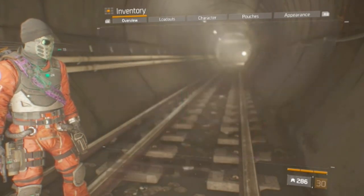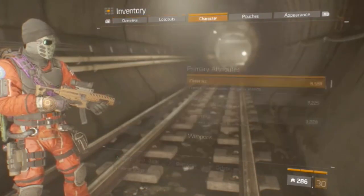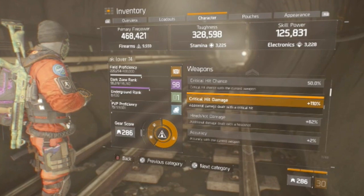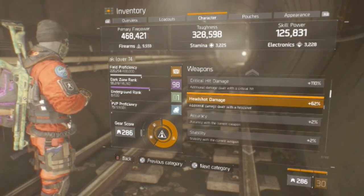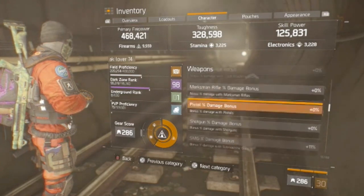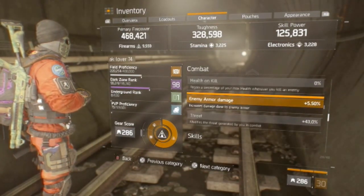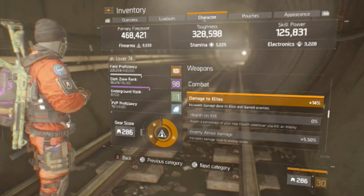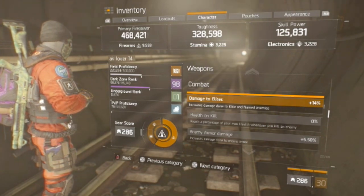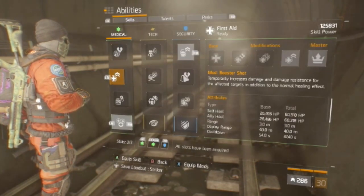We have firearms crit chance across the board. Looking at the stats, you're at 50% crit chance with 110% crit damage and 62% headshot damage, so this build has a lot of crits and it hits really hard. We have a little bit of enemy armor damage just to make the build hit a tiny bit harder. Look at the damage to elites — that's only 14%. This is important for later, because if you bounce that up and you're a real PvE guy, that's going to be insane.